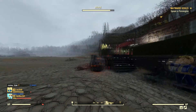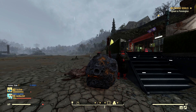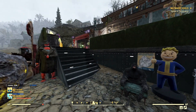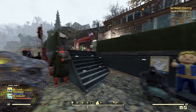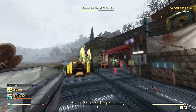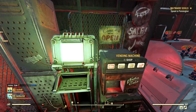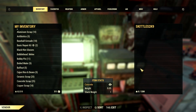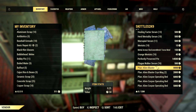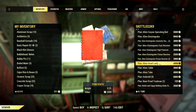Welcome to a Fallout 76 tutorial on how to farm plans. The easiest way to farm plans is by going up to another player's base and buying them from their vending machine. You find the vending machine, go ahead and shop at it, let that load, and you can now buy any one of these plans from them — as you can see, there are a lot here.